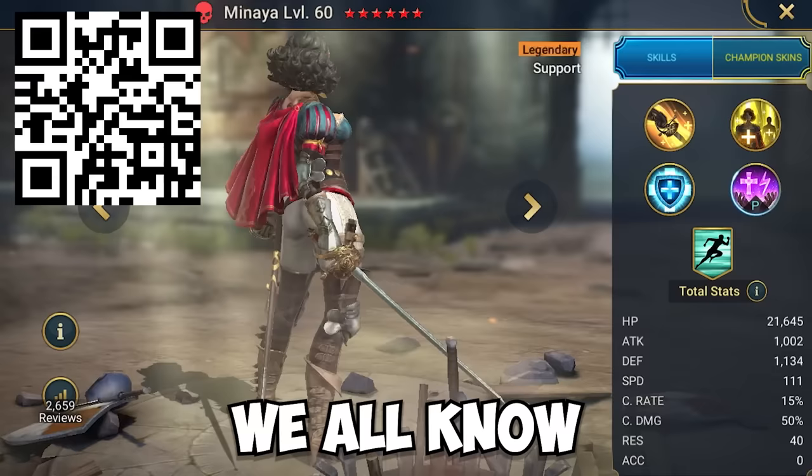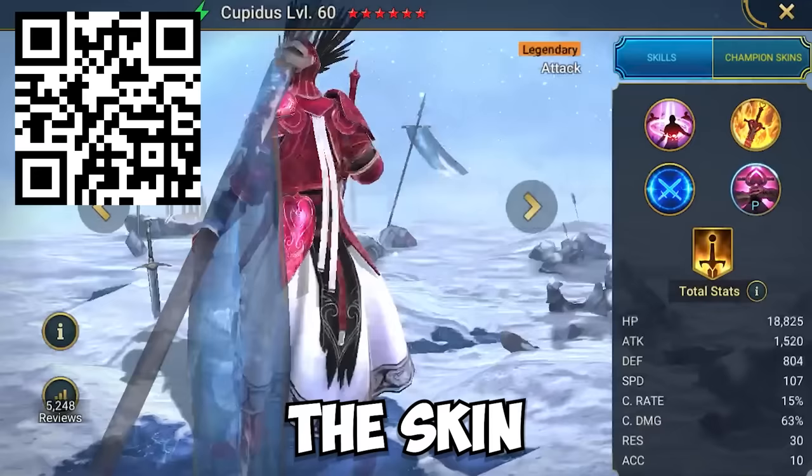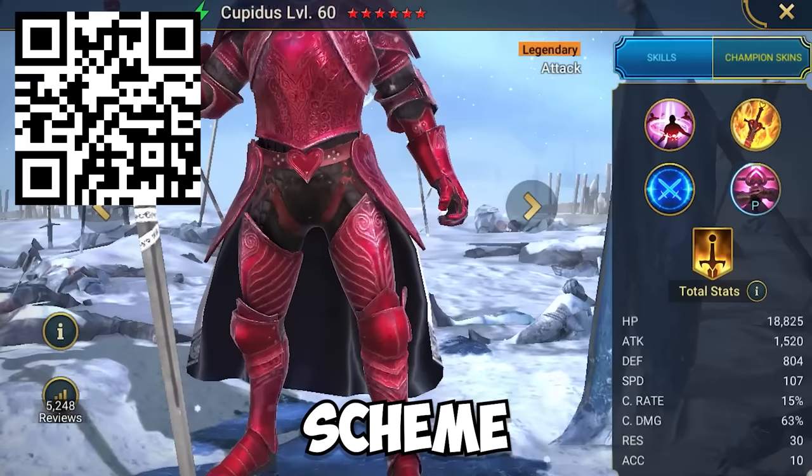So for number three, I definitely have to say it's Minaya. I think we all know who this is referencing, but the execution — pun not intended — is really creative. I love the mini cape on the back, which fits perfectly in theme. For number two, I got to say Cupidus, because it was the skin that stood out to me very quickly from the rest. I love how clean the armor is, and also the color scheme.